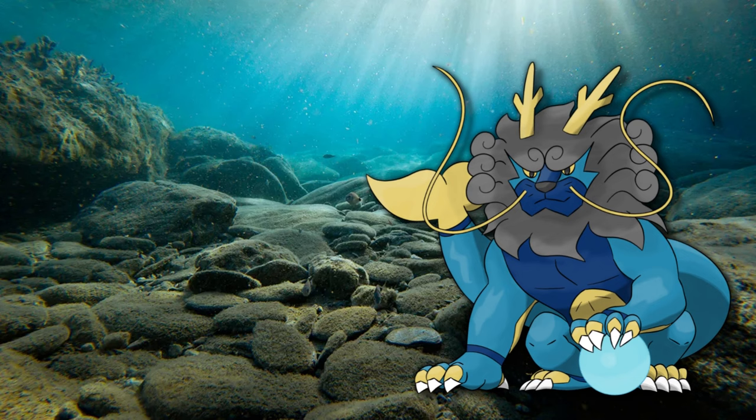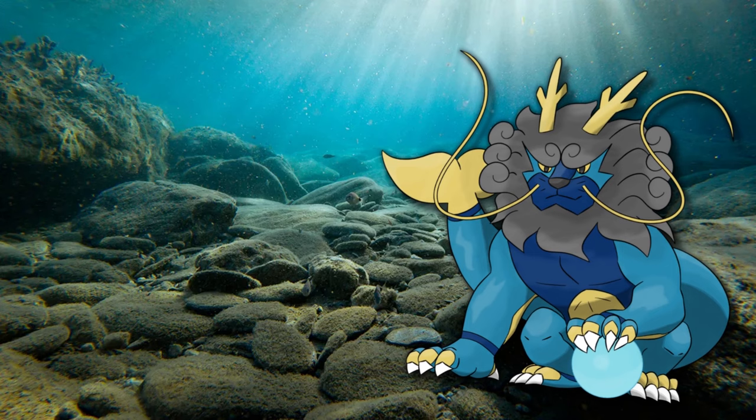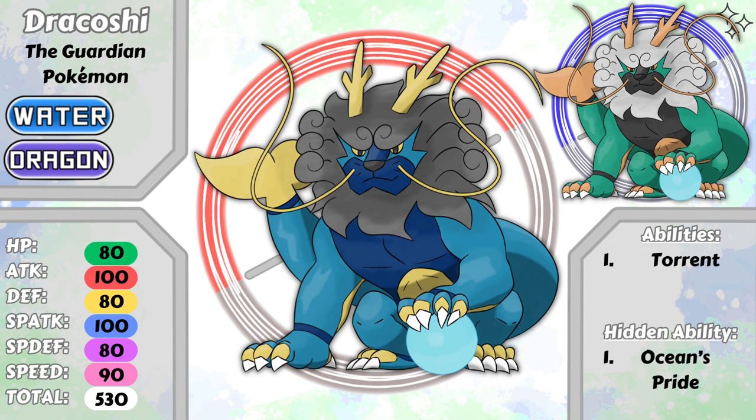Dracoshi is very prideful. If anything threatens its peace, its mane will light up like a thunderstorm. It never backs down from a fight and never lets a foe escape. The shiny takes on a classic green dragon color scheme, with the thunderstorm mane taking on a classic white cloud color. This is probably my ideal starter Pokemon, so I hope you guys like it as much as I do.